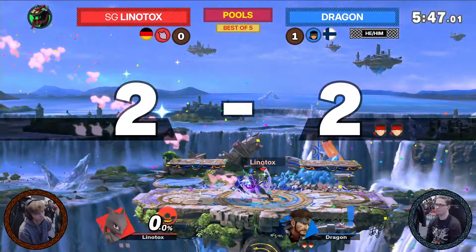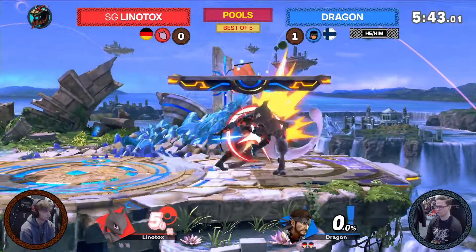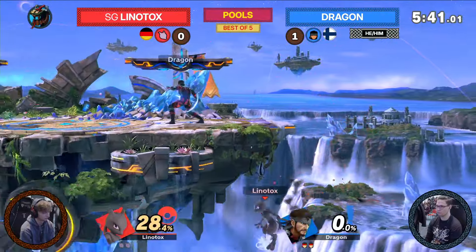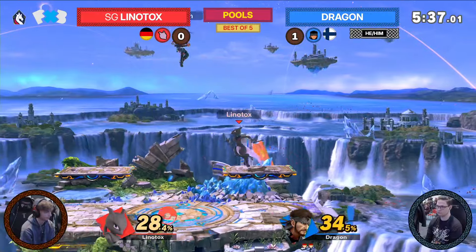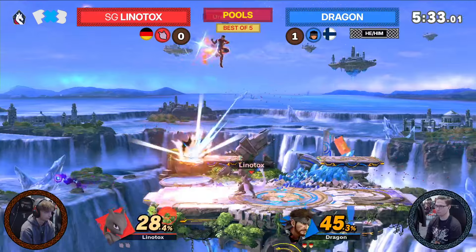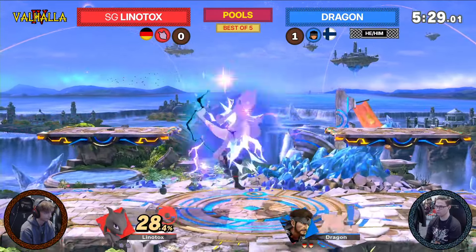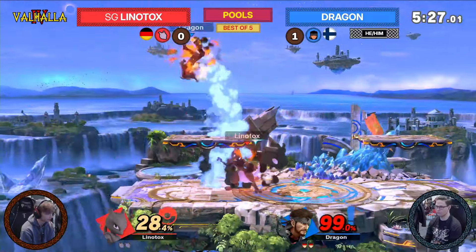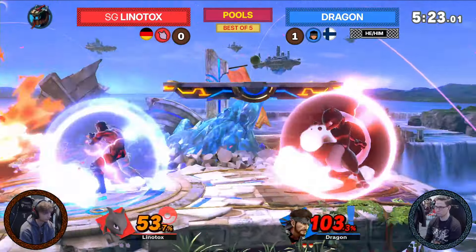We see Snake in the lead once again, but Lintox takes it back immediately with the forward tilt — that's the advantage Mewtwo has. He has rage tools that can kill if you're at that percent. But if you don't get in... Lintox doing a lot better this game. It also has to be mentioned that Mewtwo has two kill throws — up throw and back throw. Back throw can kill on ledge, and up throw kills center stage wherever you want it to be. The C4 again causing trouble here for Lintox.